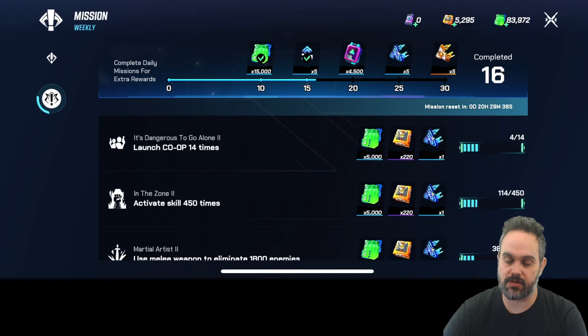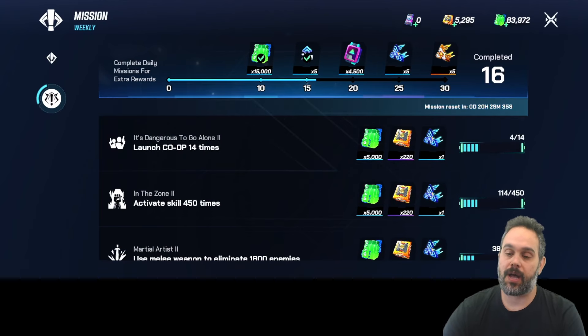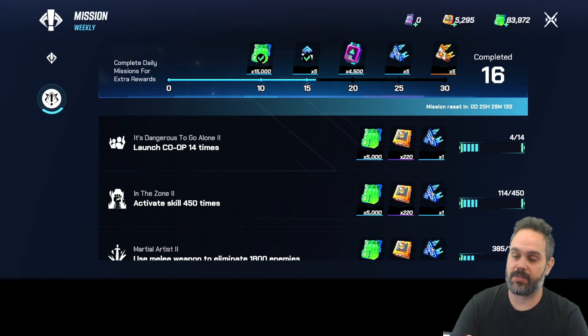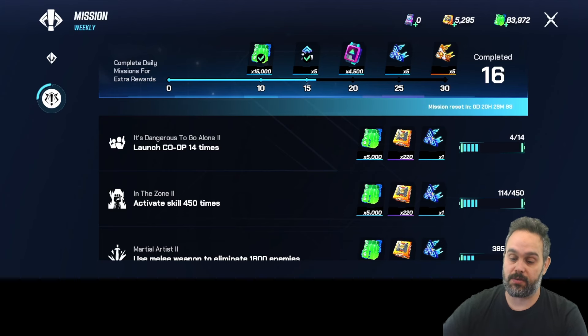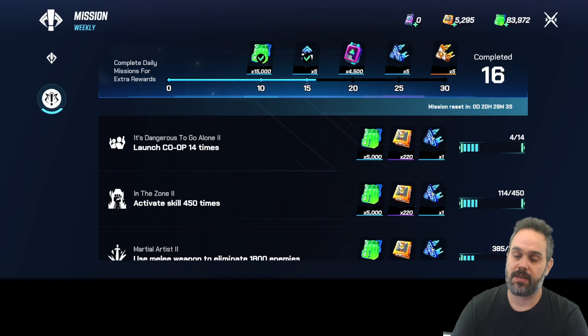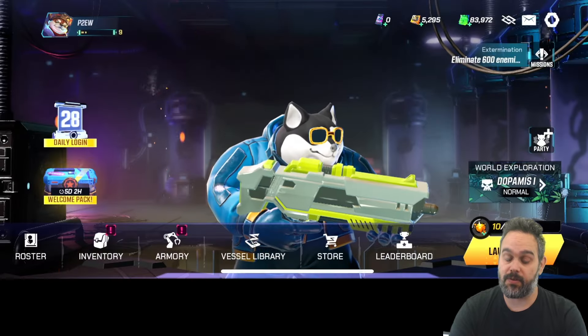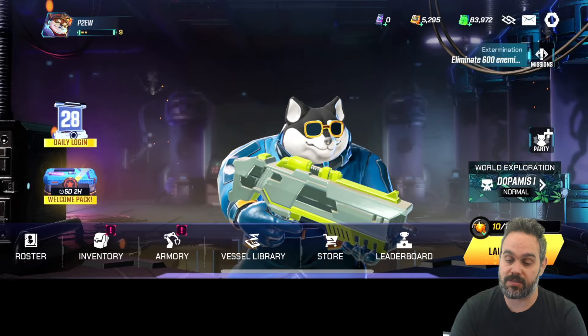Once you finish a daily mission you get your reward, and on the top there are extra rewards for doing more and more missions. There are also weekly missions. As for how you earn on this game — I believe one way is by leveling up your NFT. An NFT at level one is probably worth less than one skilled to level ten. NFTs also have different varieties, and another way to win is through the leaderboard — your position determines your prizes.